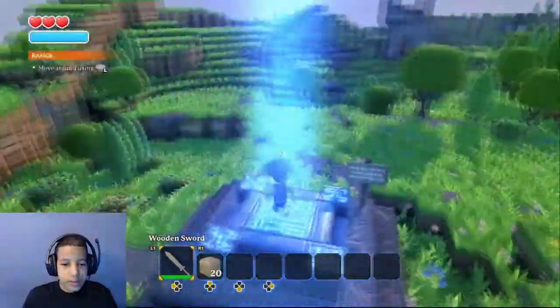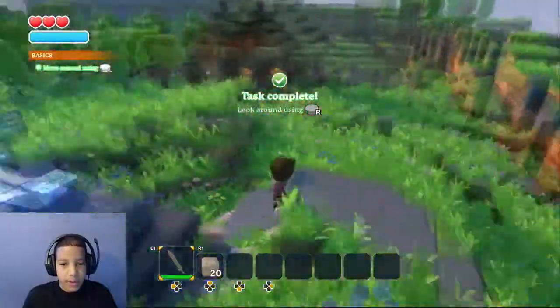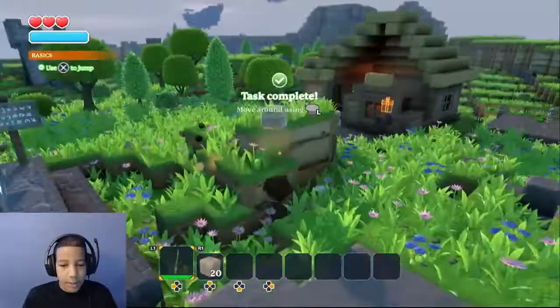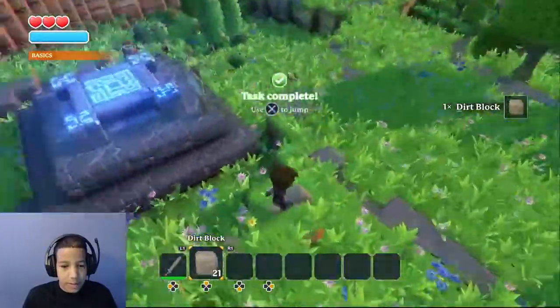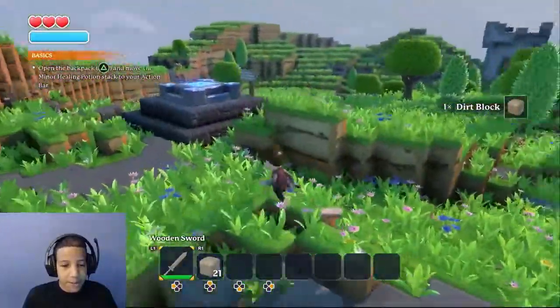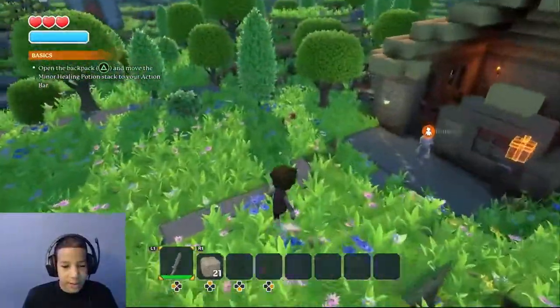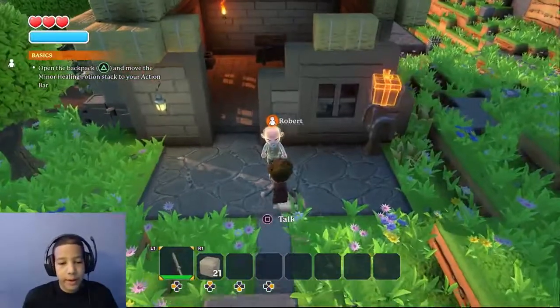Level one. As you can see, like I said, it's kind of like a Minecrafty world. We got a little hut here. You can break blocks and pick them up and place them back down — so it's kind of like Minecraft, but it has its own element to it. I like Minecraft — who doesn't? Everyone's played Minecraft at some point.